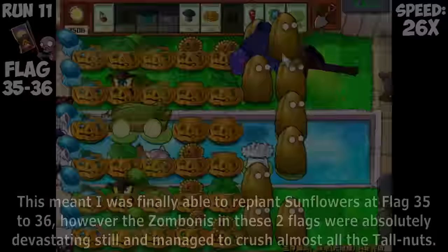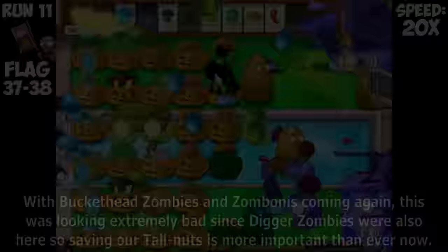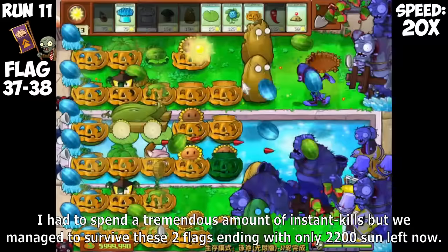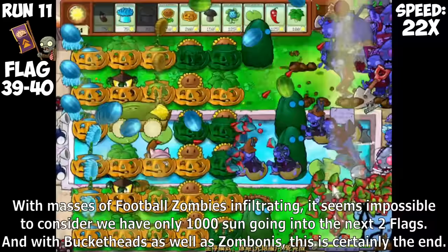Just before I thought I was going to get back Sunflowers, Giga Gargantuars and Bucketheads showed up again, so we're going to be losing Sun again. Thankfully, no Catapult Zombies spawned on top of our plants, and we managed to lose only 2,500 Sun these two flags and also replant our Cob Cannon. This meant I was finally able to replant Sunflowers at flag 35 to 36. However, the Zombonies in these two flags were absolutely devastating and crushed almost all the Tallnuts. We weren't even turning a profit, and the situation is now looking dire with barebones defenses.